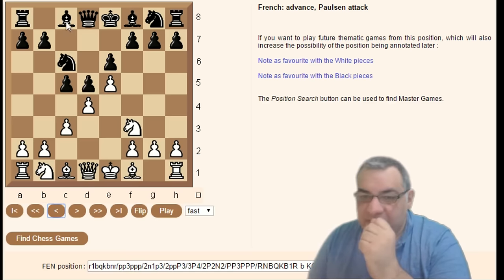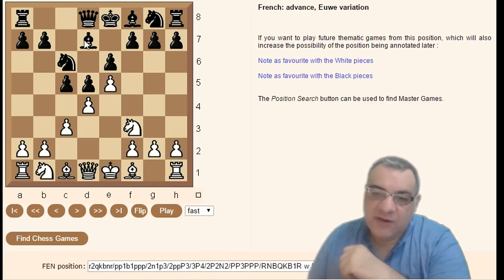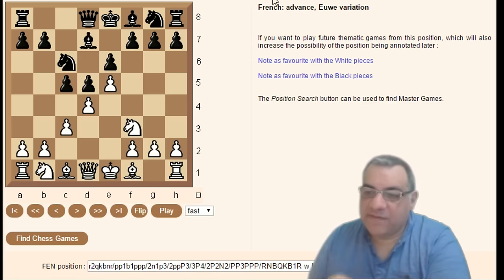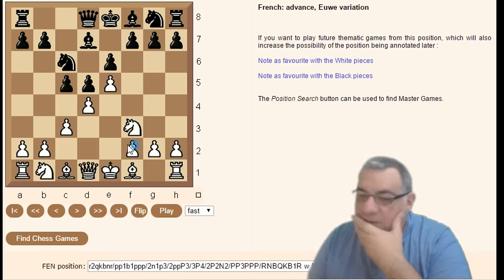After Knight c6, Knight f3 Bishop d7, we have the Euwe variation — I've described this as a high-class waiting move. Max Euwe was a former Dutch World Champion and also President of FIDE, quite an influential player.